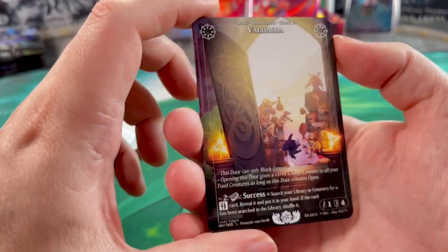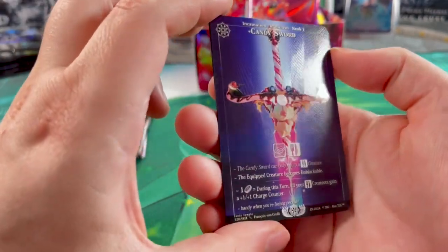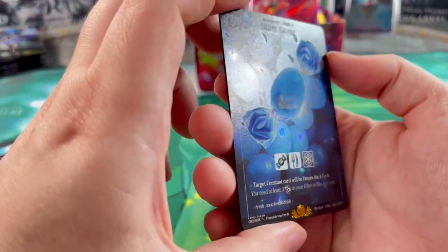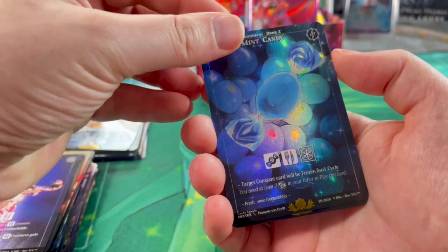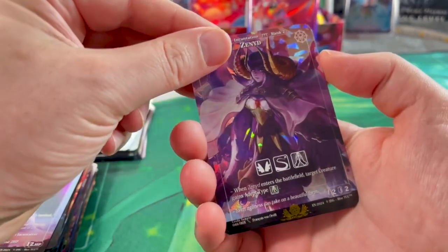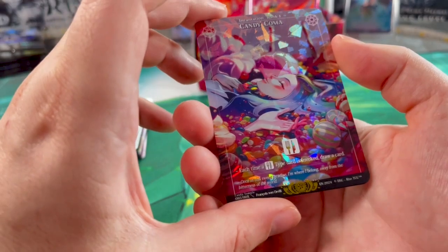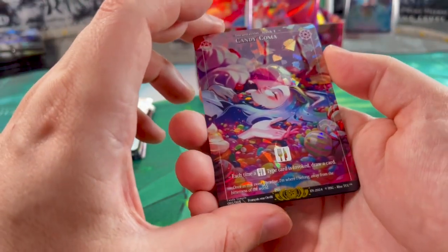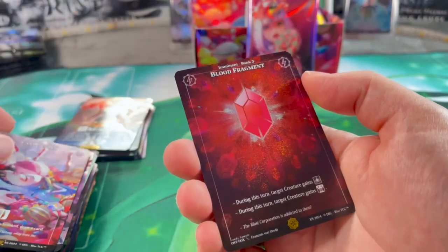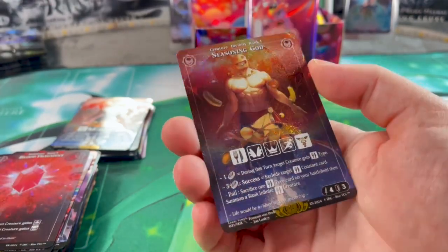Oh, here we have Valhalla — very cool. By the way, there are also many item cards and characters referencing video games. You should look up what François Vader has done for video games in the past — some things might seem familiar. Mint Candy in normal holo, Cassandra again in normal holo, Candy Coma in cracked ice — we had those in standard before. It would be cool to get all three variants. Blood Fragment in glitter, and the last legendary: Seasoning God in glitter.